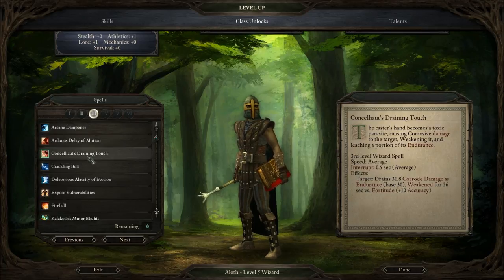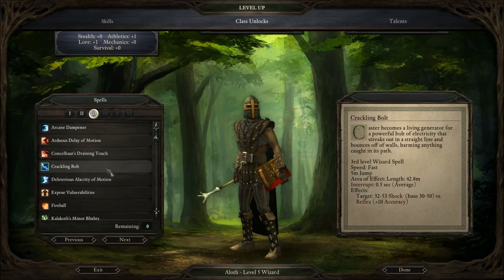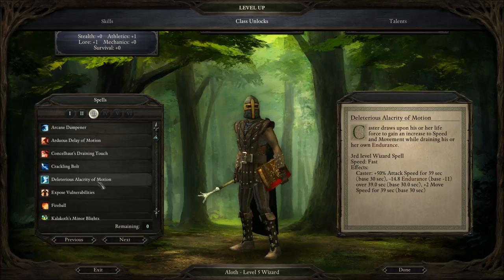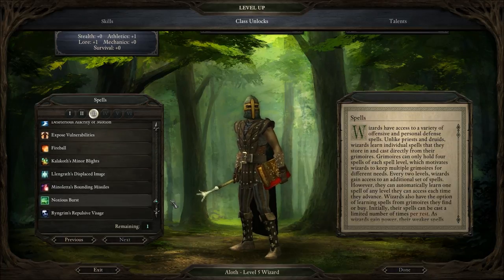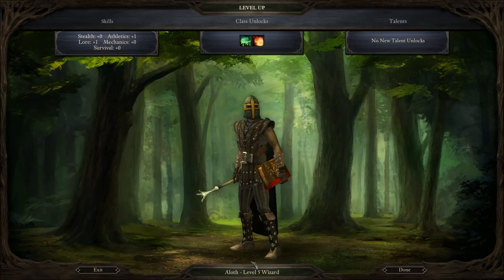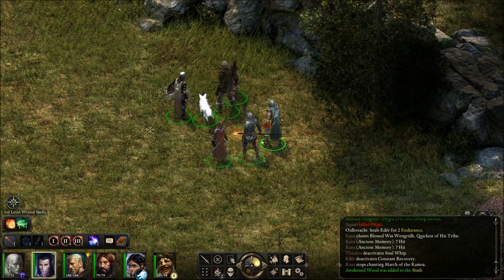This stuff can all be useful, of course. I'm not doing Draining Touch. Lightning Bolt, maybe another time. I kind of don't like that you can't really have the caster do anything else while he has the Blights. So, Noxious Burst and Fireball — yeah. No new talent unlocks. I like that this stuff is immediately available; we don't have to rest and memorize before we do anything.